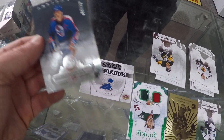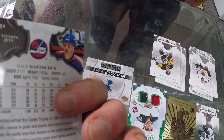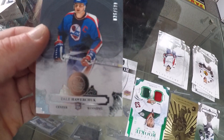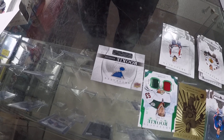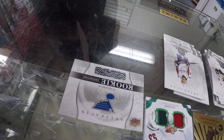Dale Hawerchuk. That is a legend. Also one of the short prints. Number 151. Numbers go to 999. Dale Hawerchuk — that goes with Brett Burns. We are down to two packs. 1718 Artifacts.